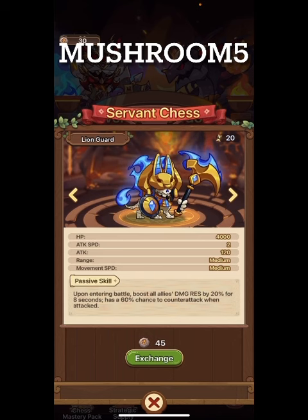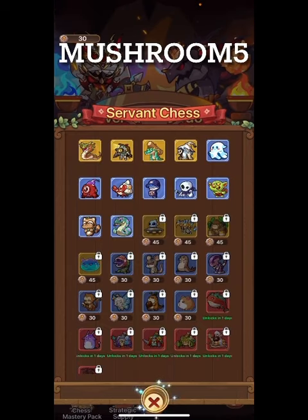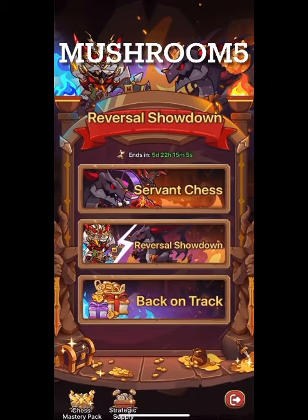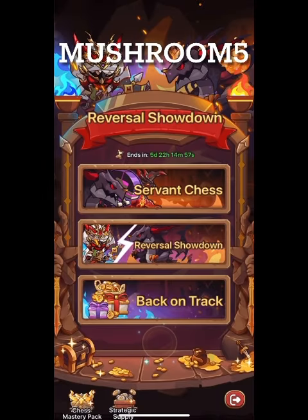Insufficient items — uh oh! We need something else from the strategic supply in an hour and a half. Let's try it without; maybe we'll win some as the round goes on and then be able to buy it.